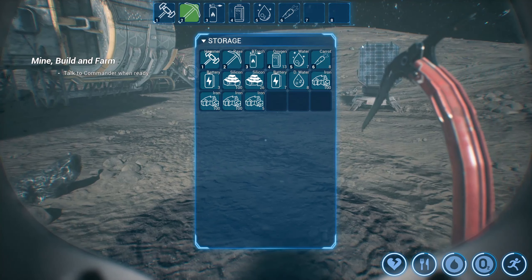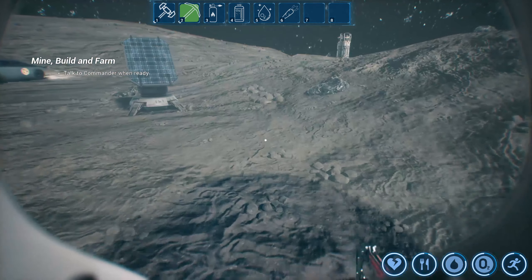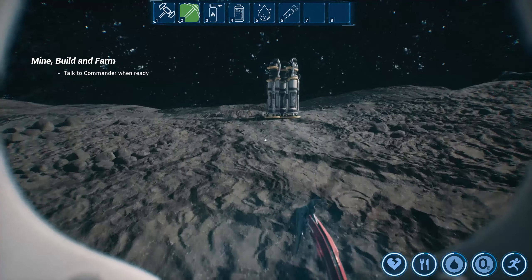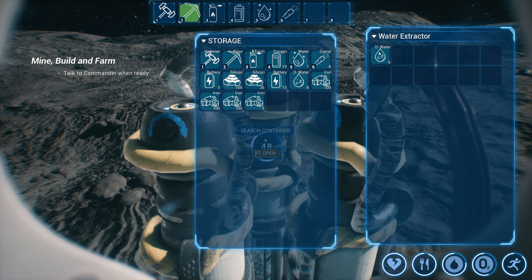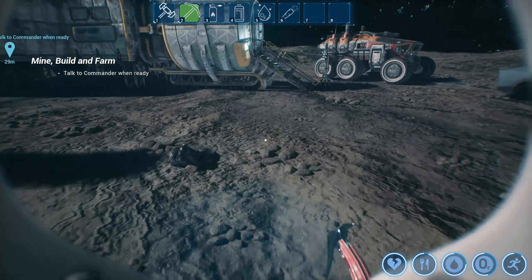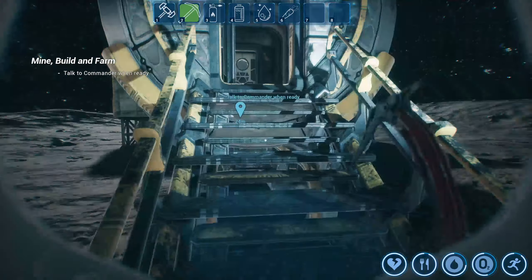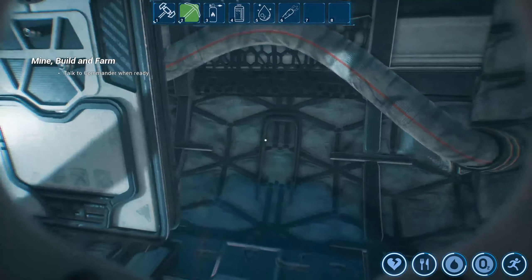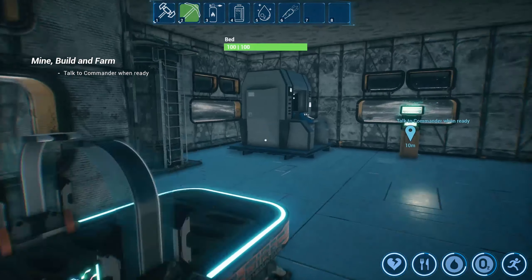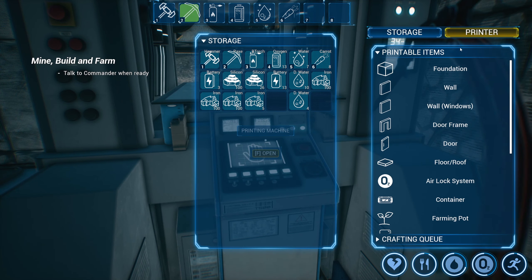All right, we got a whole bunch of stuff. We've got hundreds of iron, a bunch of silicone. Let's check to see how many batteries we have — oh, we got a few — and do we have any more water? Yeah, there's some water. Okay, so now what I need to do is start building more of these things, because basically what's governing our whole system is without production of more basic resources we can't make anything else. Let's see if that's even something we can do here.